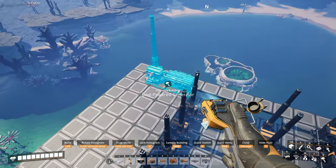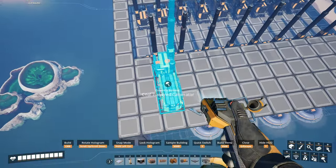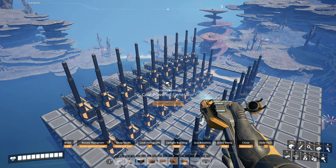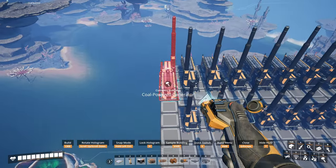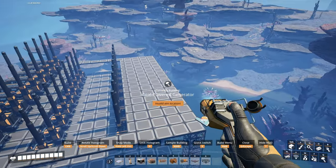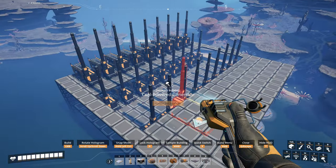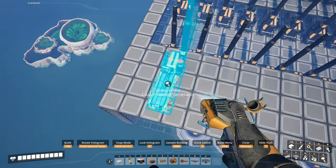This is not a tutorial or how-to — I don't know how well this is actually going to perform. It's just a way to save space instead of having 36 generators flat all over the place. We can build up a little bit and save room. Not that room really matters since we've got an entire map, but if you're building in a tight location this would be pretty handy.